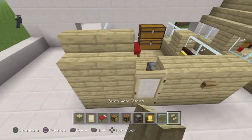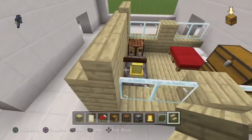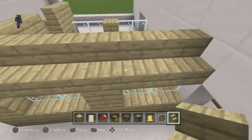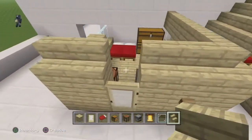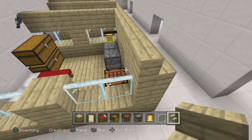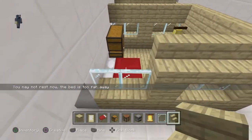So it should look like this. Then we want to put some oak stairs round the house, put it here all around. We're not going to do a full roof for this so we can actually see, because I'm not going to really be doing lighting. But in a future video I probably will.